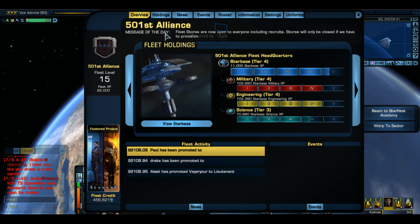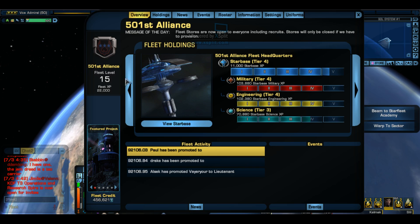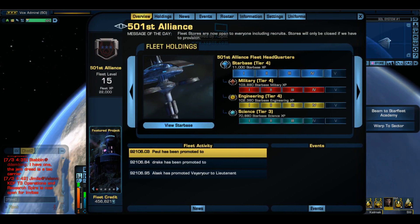This right here is the message of the day. Usually this will be done by someone in the fleet who's in charge of it. Some fleets don't really care and the head guy who's in charge handles it. In our fleet, I have our first officer handle all this stuff - he does a really good job. This is the overview page. Star Trek Online is really good about having everything in tabs that you can move around.